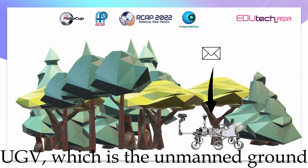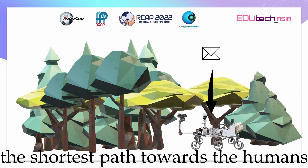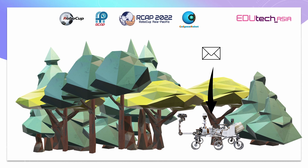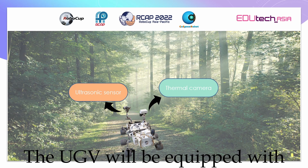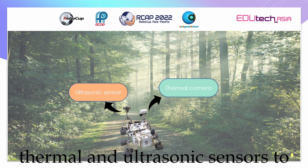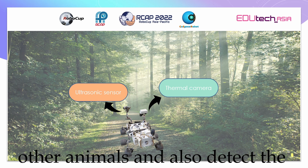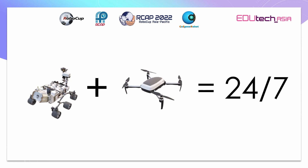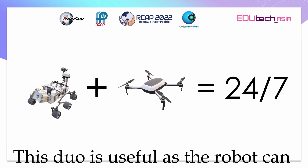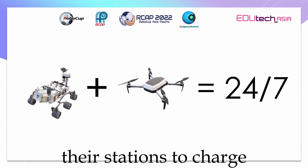The UGV, which is the unmanned ground vehicle, will use the A-Star algorithm to find the shortest path towards the human. The UGV will be equipped with thermal and ultrasonic sensors to avoid collisions with trees and other animals, and also to detect the lost people. This tool is useful as the robots can search for humans 24x7 and return to their stations to charge.